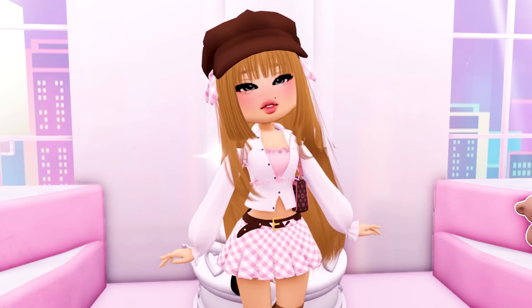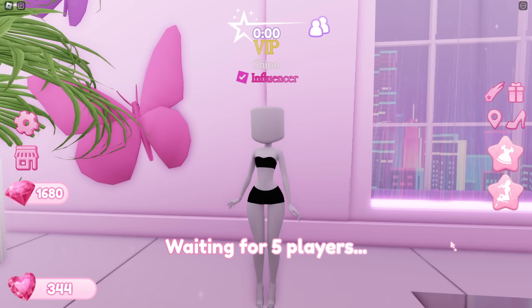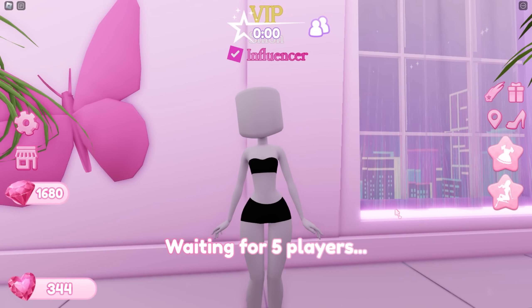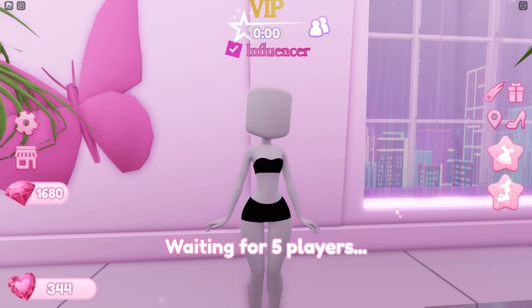Let's start the video. So how the game works is very similar to DTI — you will be given five minutes to dress up according to the theme, and once the time is up you will walk on the runway and other people will vote for you. Let's play one round real quick.